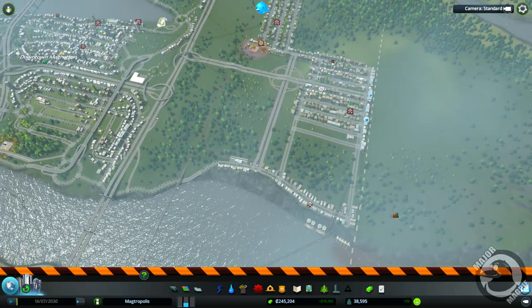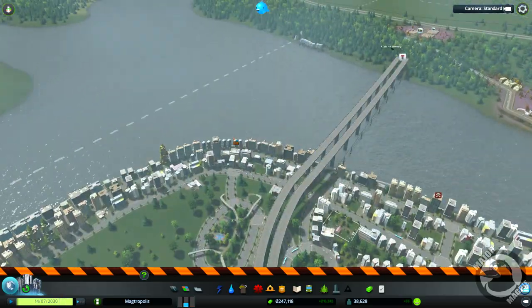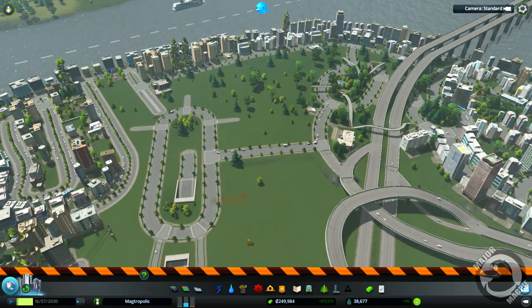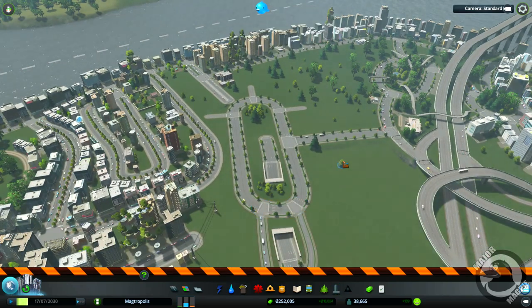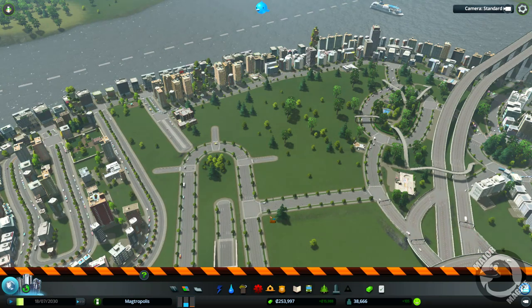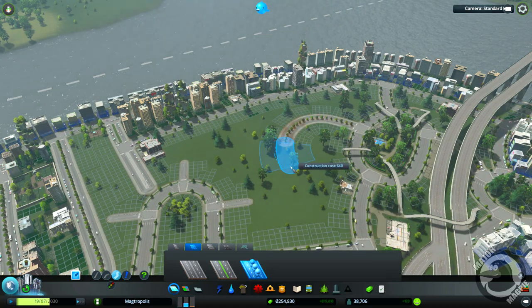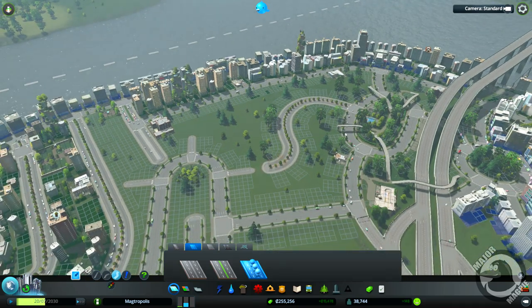Everybody else doing all right? Some sick citizens over here — they just want more goods. Industrial estate is doing marvelous, it's doing wonderful. Let's go and put in a building — do I want to put it there? I'm not sure because we might have to re-sculpt it. I'll tell you what we could do — let's go with a four-lane with trees, freeform, and I'm going to run a road from here to there. We need to jump on our bulldoze tool and put that in like so — gives another road there to use.